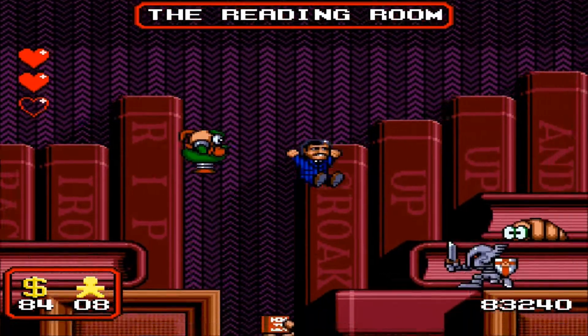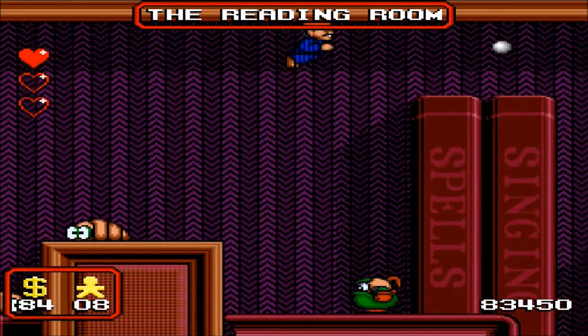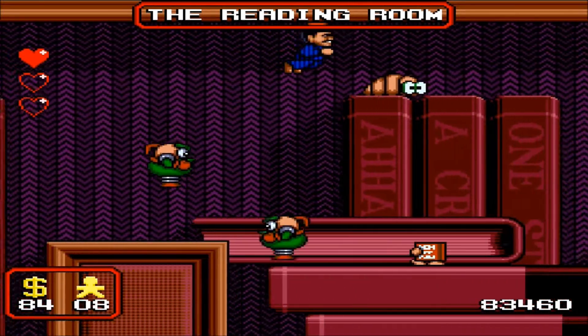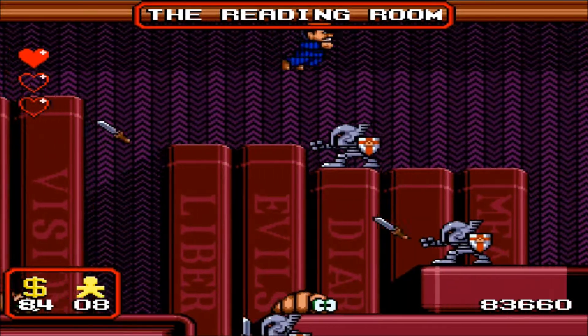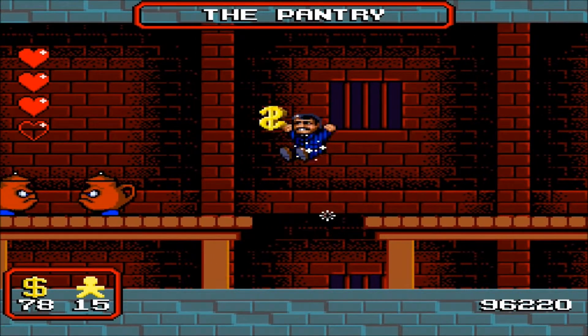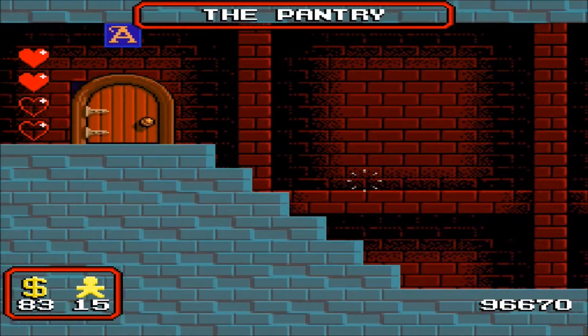The Addams Family is a wonderful hidden gem of a platform game that was developed and published by Ocean in 1992. I actually covered it in my now ancient top 5 non-mainstream SNES games countdown video — I'll link that video in the description below if you're curious. It was released on a variety of systems, but for the purpose of this review I'll be focusing on the Super Nintendo version.